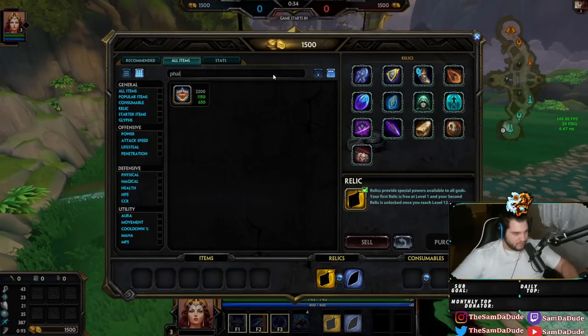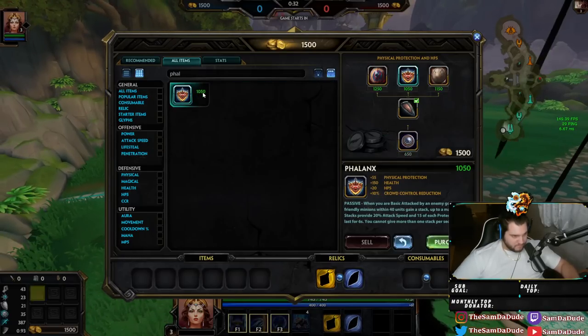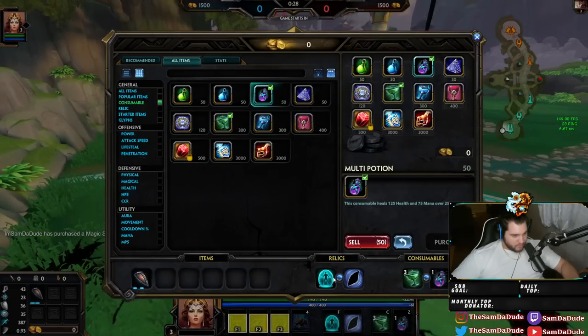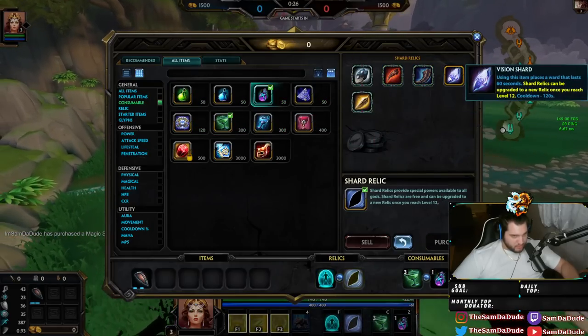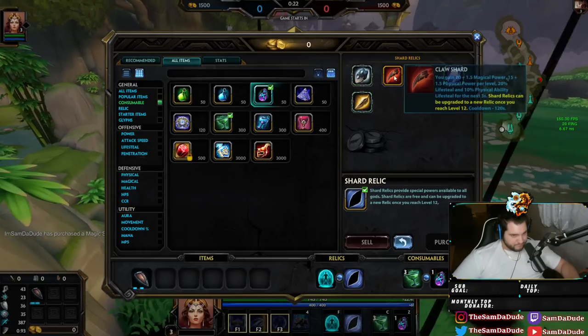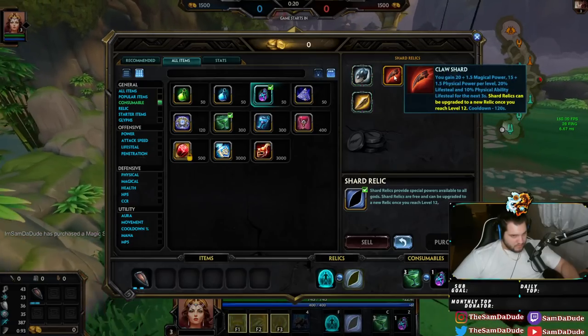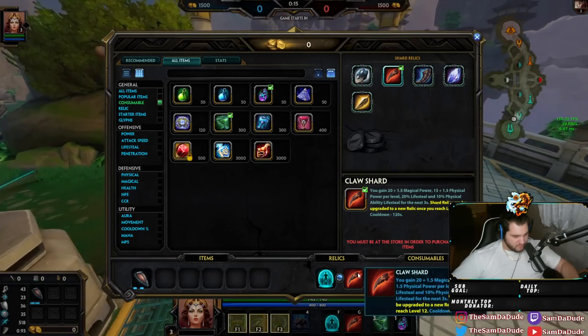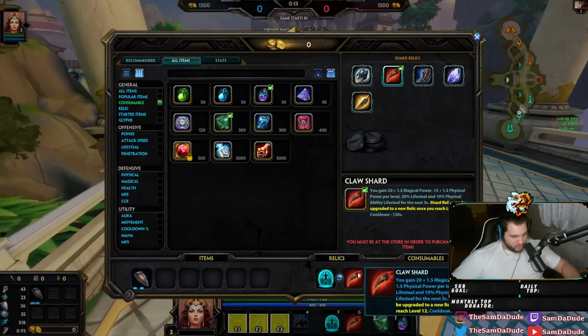In fact, I'm going to first item it. I don't care. I'm going to first item it. I'm going to go some protections and then... I guess we'll just do this because this gives me 20% lifesteal and 20 magical power.